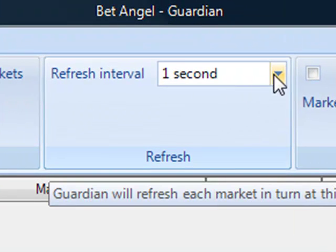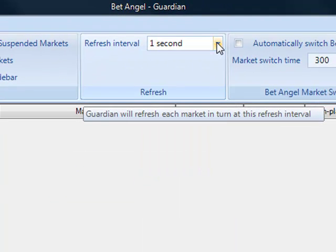You can see here it's got a refresh interval of one second, and this is how fast it will cycle through the markets. You can add 80 markets and it will basically go through each market once a second to check and update all the details within that particular market, then return back to the top of the list.